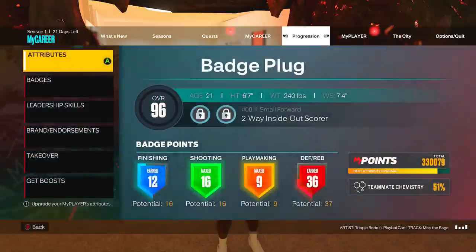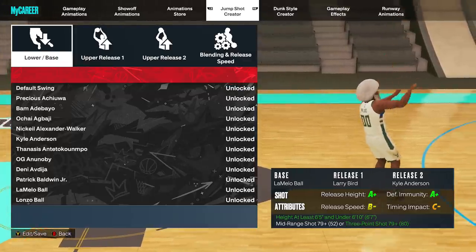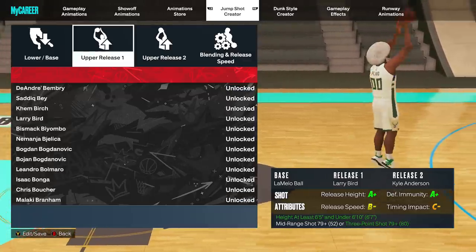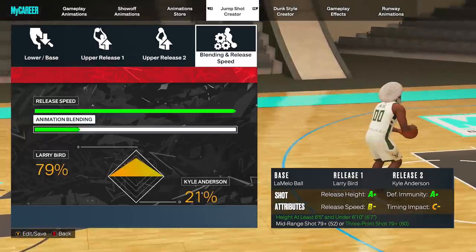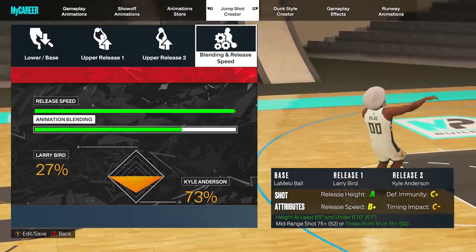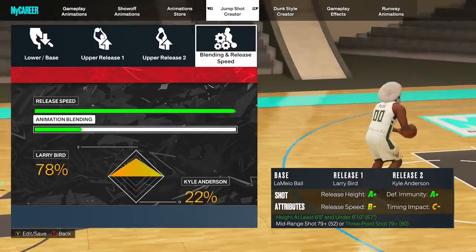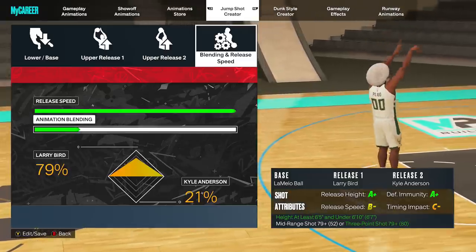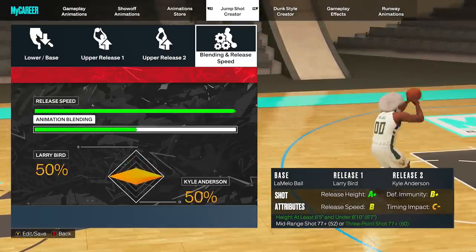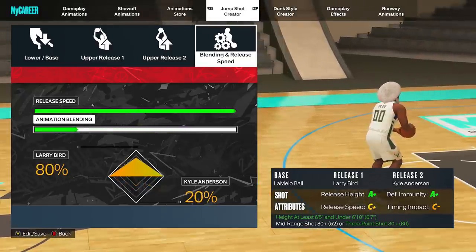I'm on my pure lockdown build - 83 three pointer this time. I'm going to show you what you use on an 83 point rating build. The jump shot I'm currently using is LaMelo Ball, Larry Bird, and Kyle Anderson - A plus release high, A plus defensive immunity, B minus release speed, and a C minus timing impact. If you want, you can move things forward - you can use it with a 76 three pointer, or even move it to a 74. It really just depends on the releases you're able to get and your three point rating. Make sure when you see some of these shots you don't just write them off because you can move the rating down and still be able to use it.